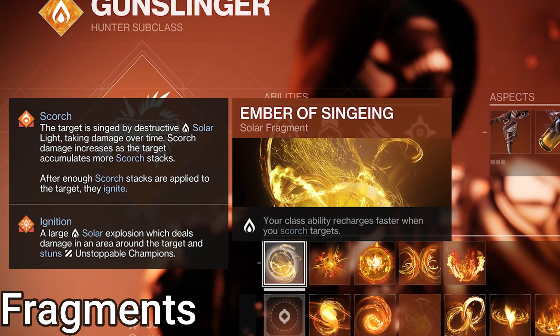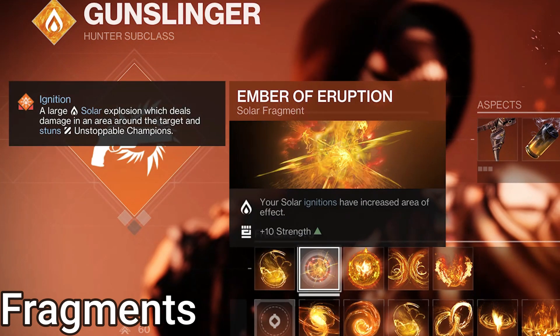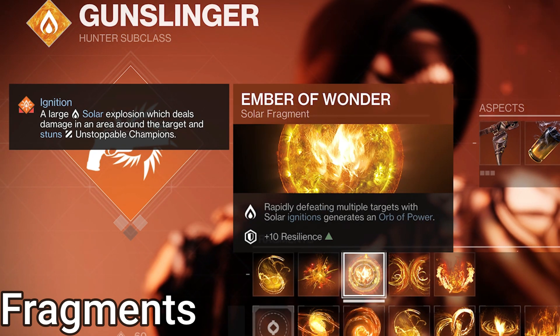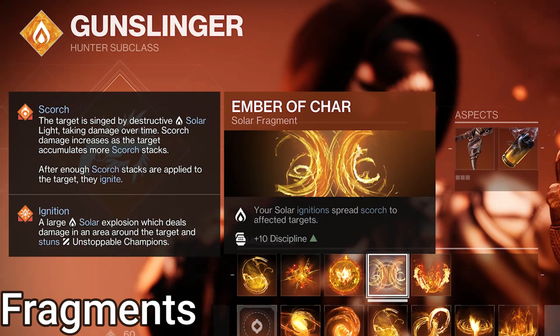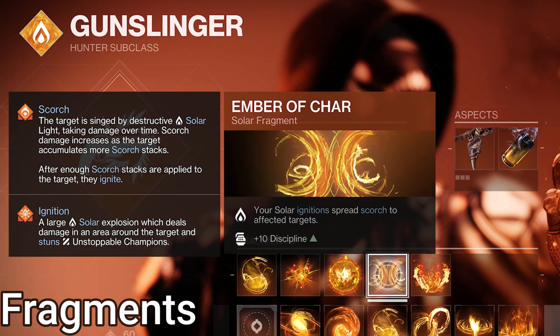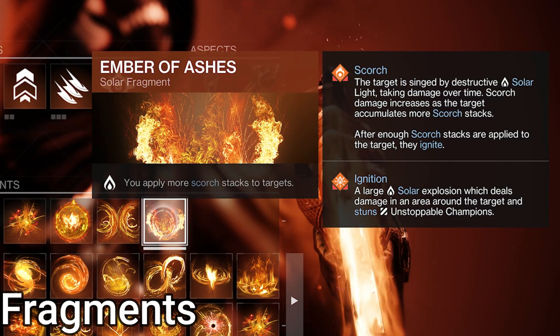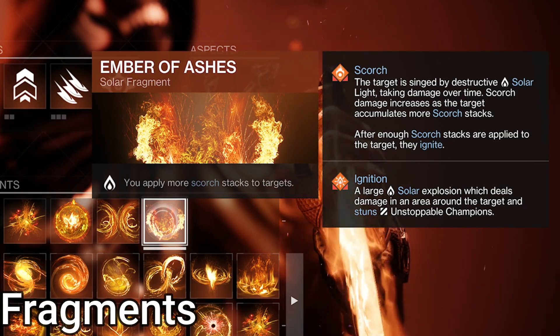For fragments: Ember of Singeing — your class ability comes back quicker when you scorch enemies, and our main weapon scorches, so synergy. Ember of Eruption — solar ignitions you cause explode bigger. Ember of Wonder — the flex fragment that can be swapped if you want; multi-kills with ignitions makes an Orb of Power. Ember of Char — solar ignitions spread scorch to others. Ember of Ashes — you apply more scorch stacks, works with Polaris Lance, and causes two of the special bullets from it to make an ignition. Pretty neat.